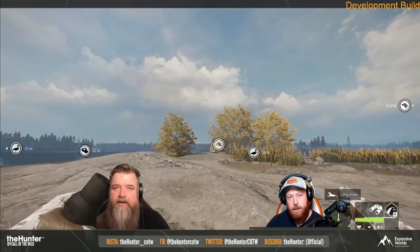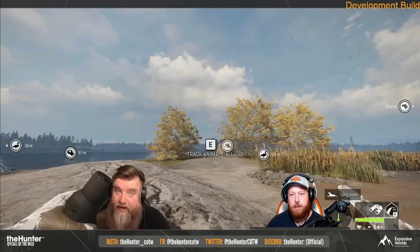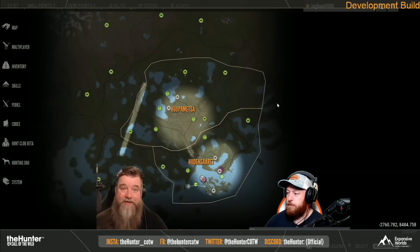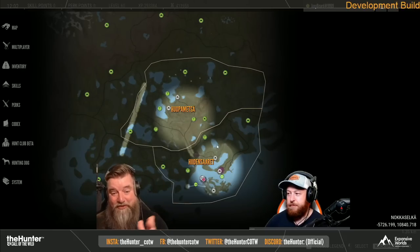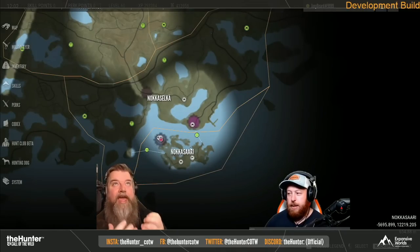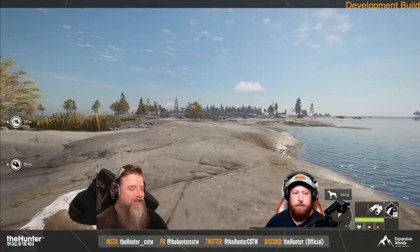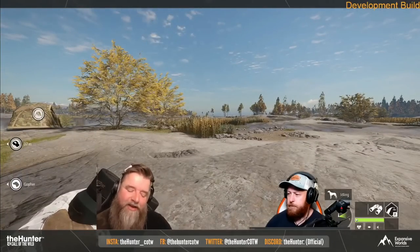I did miss the first half of this stream, so some of this information was collected via my moderators and Discord. It looks like the best spot to hunt these waterfowl species is going to be in the bottom right of the map — that seems like one of the best locations for a quick waterfowl area. Also, you are not able to shoot ptarmigans on the ground, which is a little interesting. It's only the ptarmigans — the rest of them you can shoot while they're on the ground.